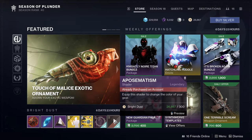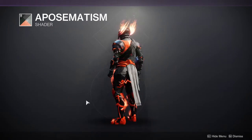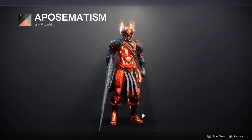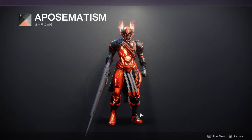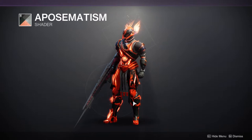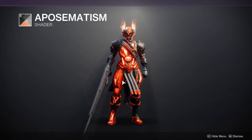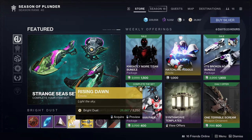Now looking at Eververse — first up is a shader called Apostatism, a black and orange or black-green and orange shader. It's actually a good Halloween shader if you want to dress up for the occasion. Other than that you can probably ignore it. Also available is a Firebreak Shell and Rising Dawn.